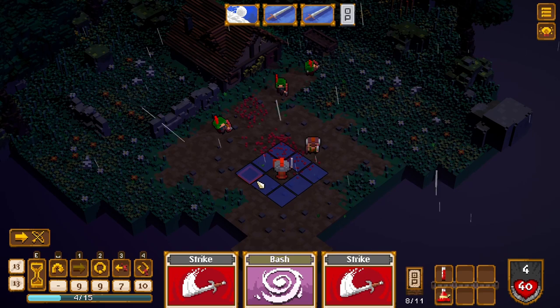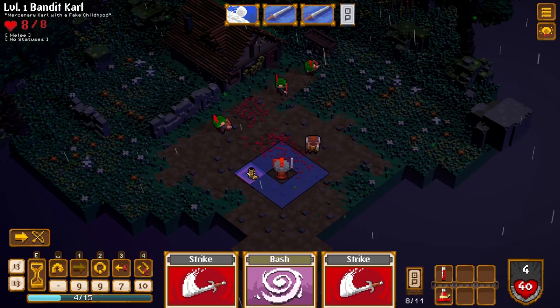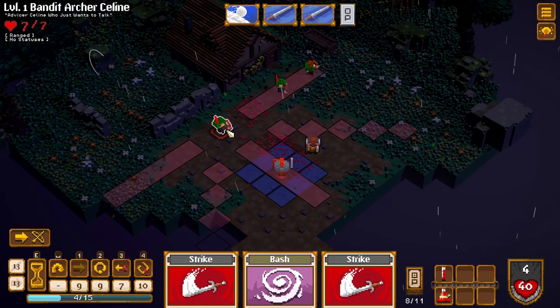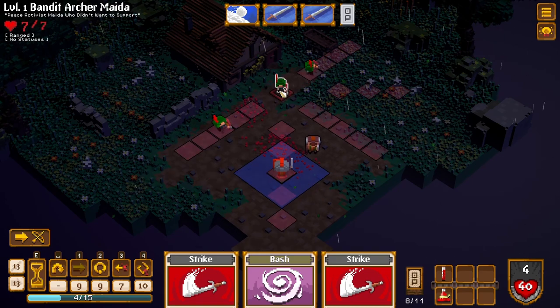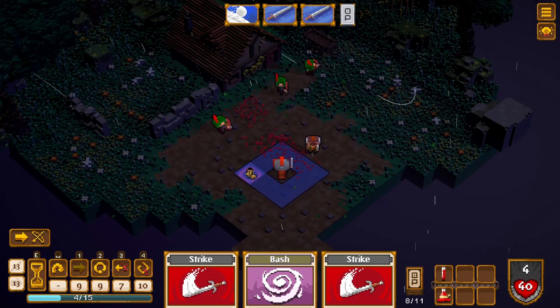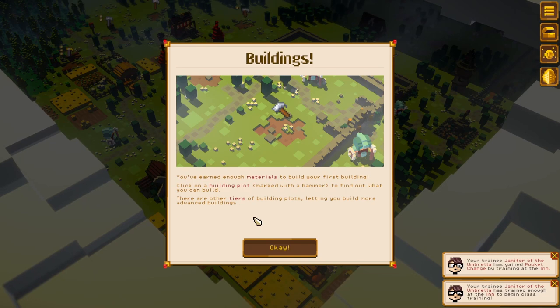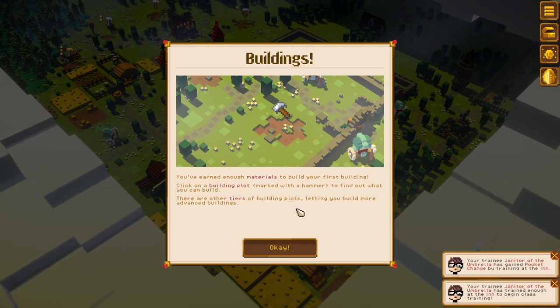I've got enough roguelike in my life. What I would request — if I held down Alt, it would show me the attack paths of all enemies, like where they're about to attack. I know showing this all the time would be a bit much, but if I could control being able to see it, that would be really good — then I could better plan my moves.